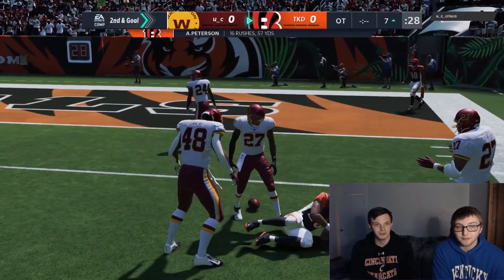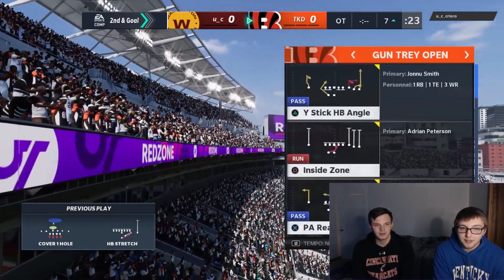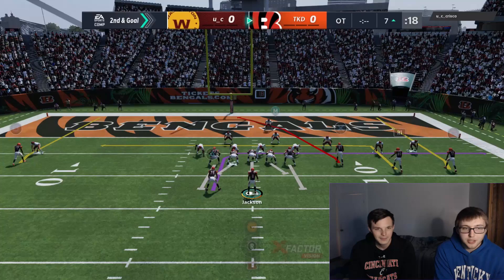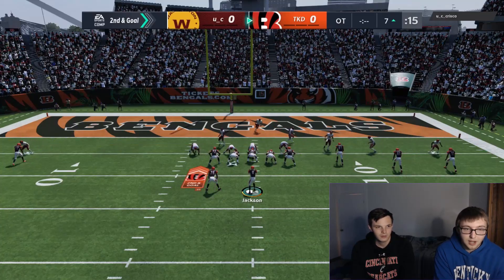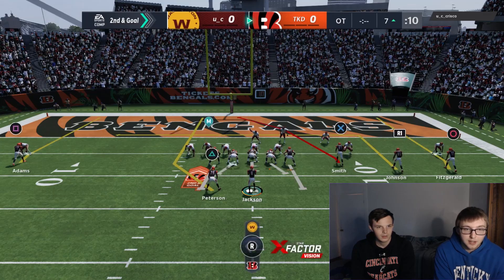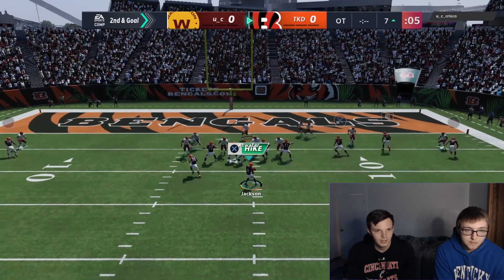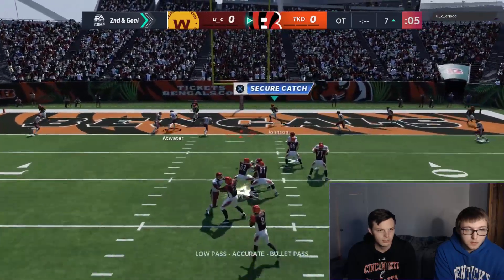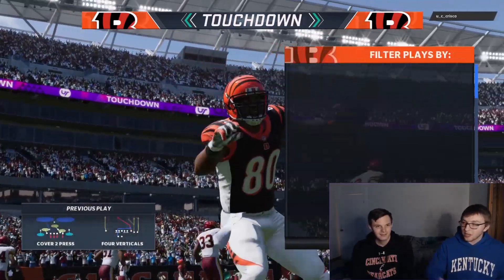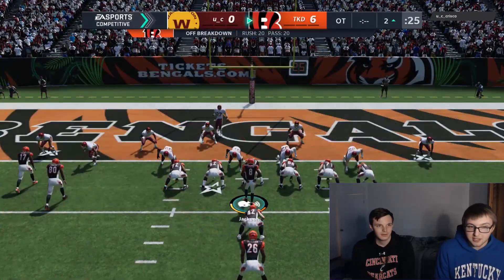Adrian Peterson isn't built for those kinds of runs — he's a run-it-up-the-middle guy. So we're going to the Kurt Special: click off the quarterback, streak the running back, tail streak. I'll slant the tight end too. There we go — I love that simple in-route. If it's not open right away, you look for the gap, and that's how I've won a lot of two-point conversions.